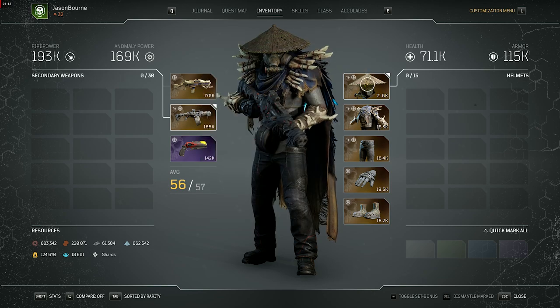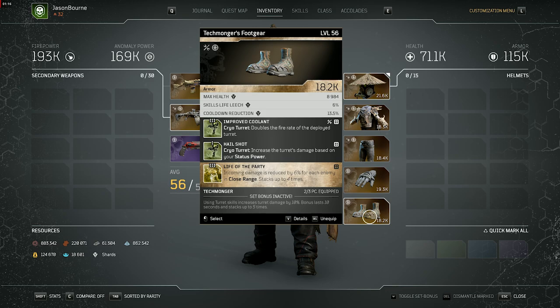I haven't found the ideal boots yet, but the mods on them are important. The reason I prioritize status power is because of the mod 'Hail Shot' — it increases turret damage based on your status power, so your cryo turrets do all the work. 'Improved Coolant' is another key mod that doubles the fire rate of the deployed turret, which is probably the biggest damage increase since it technically doubles the damage output.